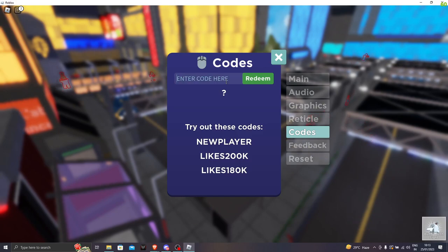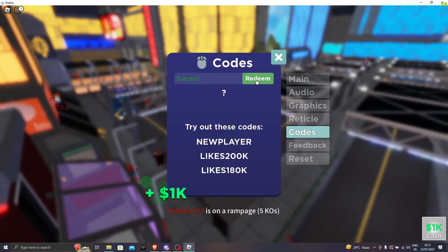Our next code is AimbloxTweets. In this one, you also have to only capitalize the A and the T. Make sure to redeem the code. Success — you got the code.